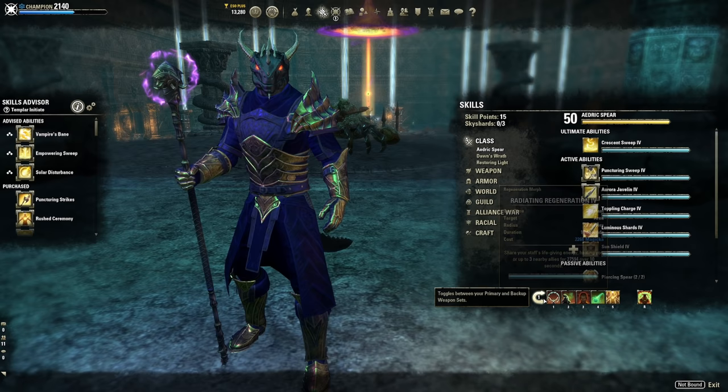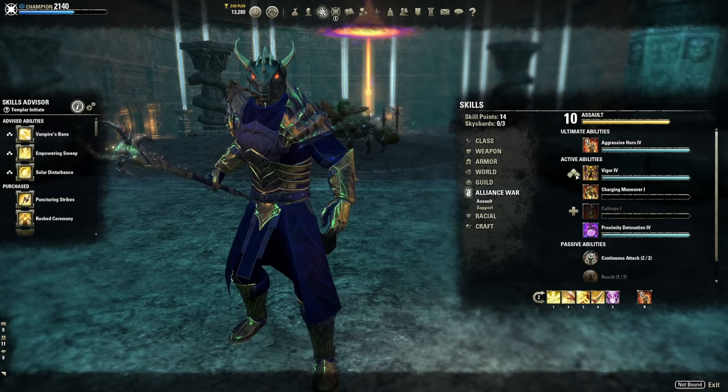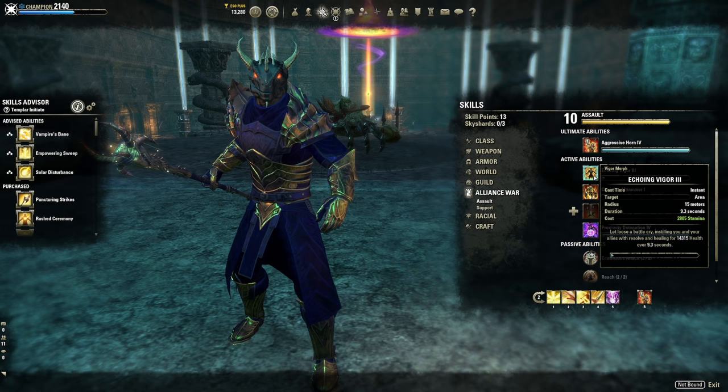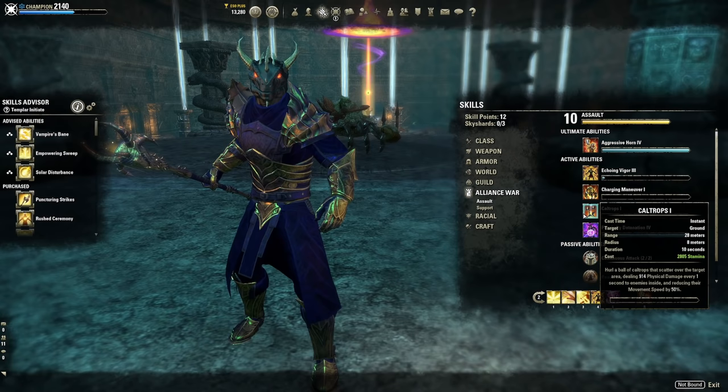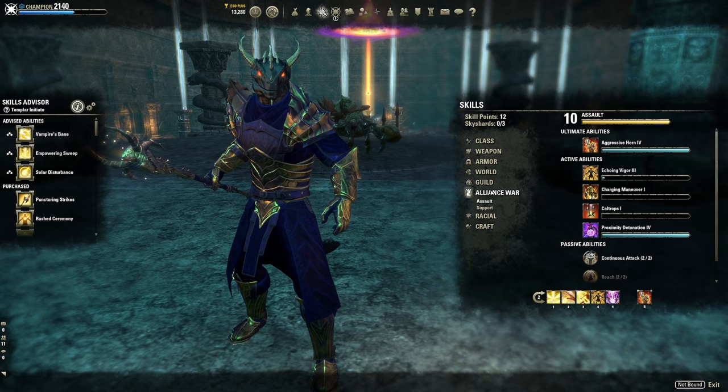For high-mobility dungeon fights, I swap in Luminous Shards alongside Energy Orb for resource coverage. Another flex slot is Echoing Vigor — an AoE stamina-costing heal that procs the Powerful Assault set. Many tanks aren't running Powerful Assault anymore because they're too far from the group, so putting it in my rotation is valuable. Caltrops can also substitute for Echoing Vigor at the same cost, and morphed to Razor Caltrops also applies Major Breach — another solid flex option.